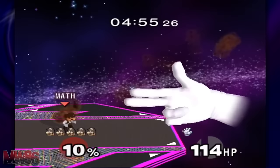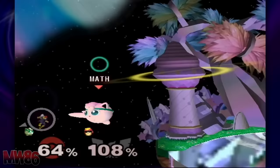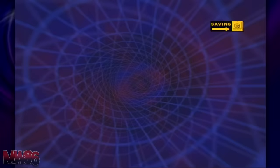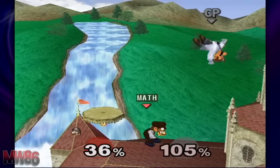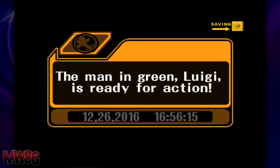The next character you'll want to unlock is Dr. Mario. Simply go through Classic or Adventure mode as Mario and complete it without using a Continue on any difficulty. Alternatively, you can play 100 versus matches of any kind to unlock him. Once again, I recommend Classic mode for a later unlock. Dr. Mario will challenge you on Princess Peach's Castle, so quickly defeat him to unlock him.